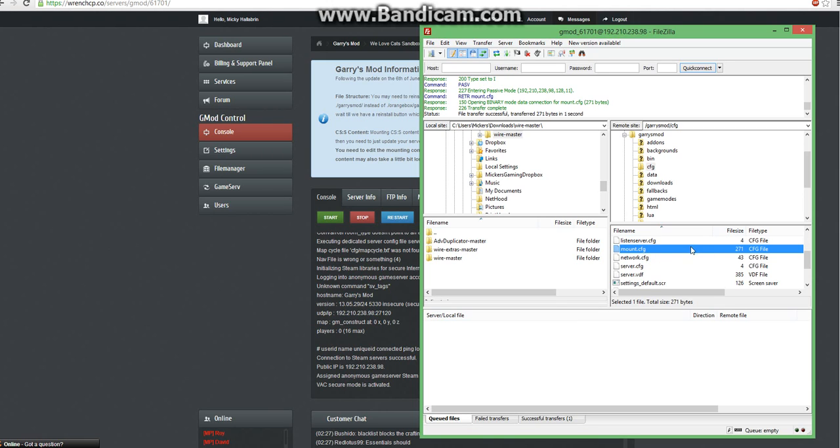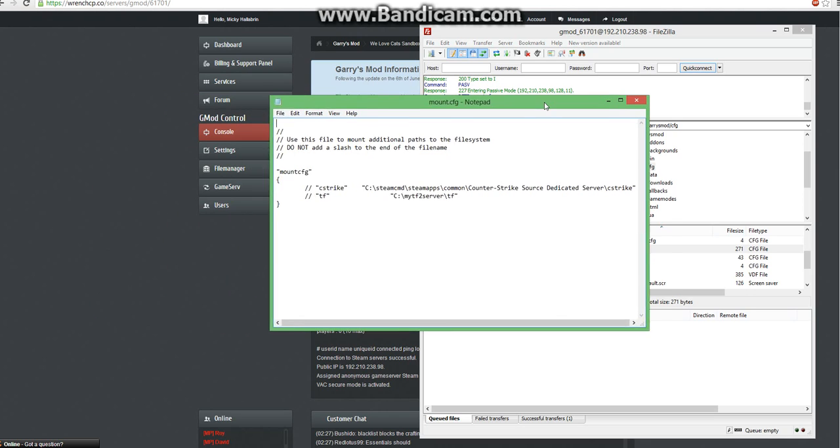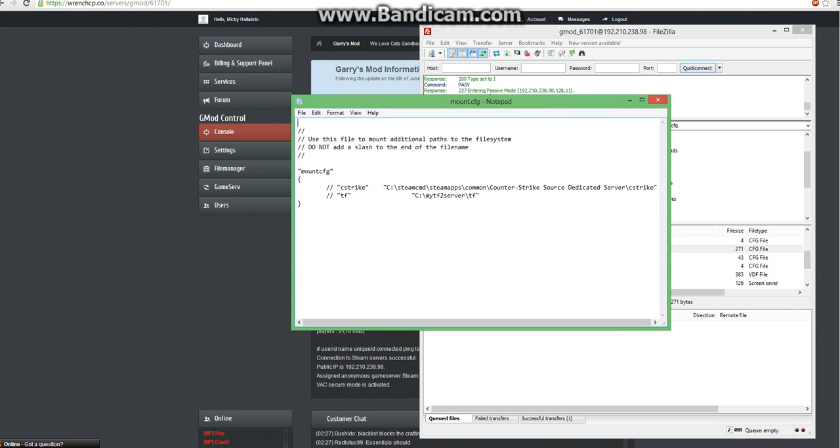I have to wait a moment for it to download from the server. And here we go. Here you will see mount.cfg, and here are two examples of how to mount your Counter-Strike Source content. We're just going to go ahead and delete those and put in two quotes: "cstrike" and, with a tab or a space, "cstrike" again.